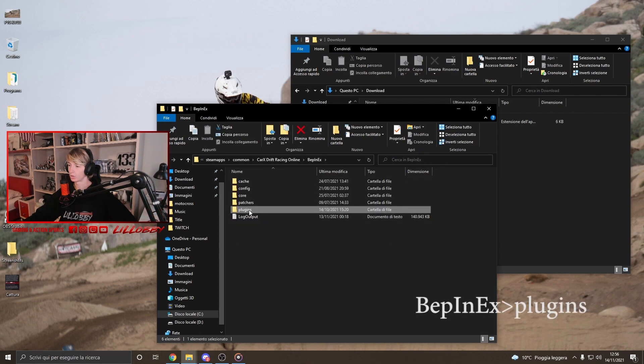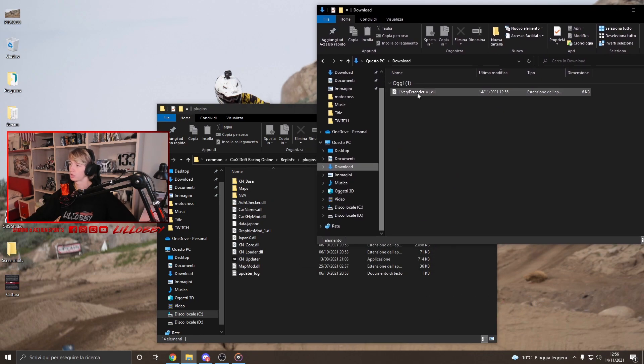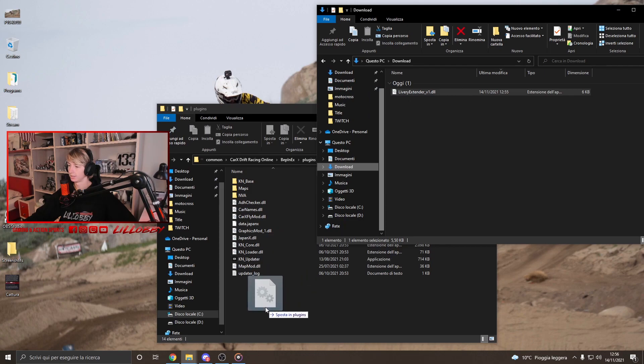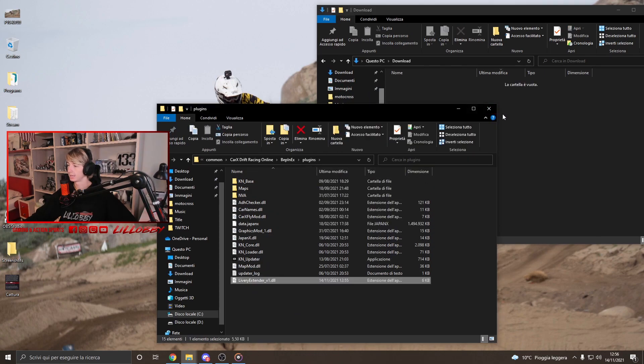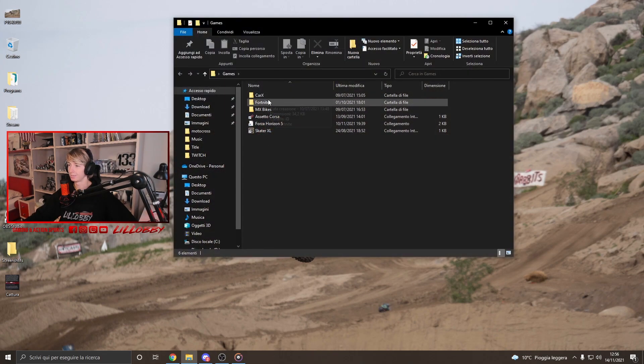Then what we have to do is just open the plugins folder, and over here just drag and drop the livery extender. Once you've done that guys, just close here, close here as well, and we're gonna start the game. Hopefully it's gonna work — what do you think?